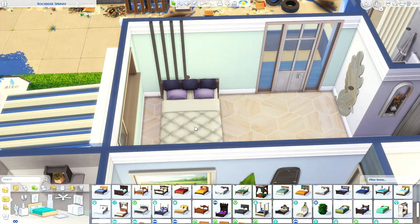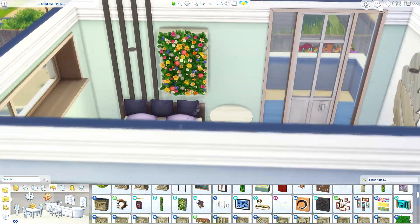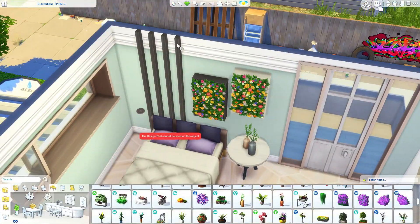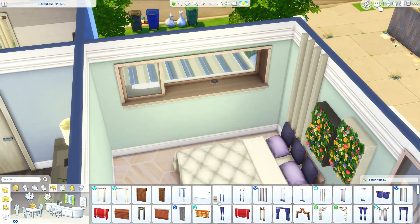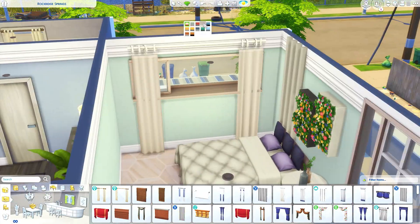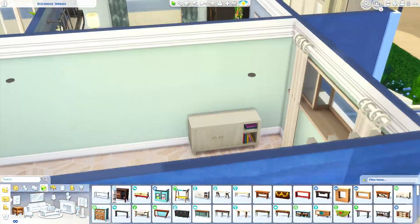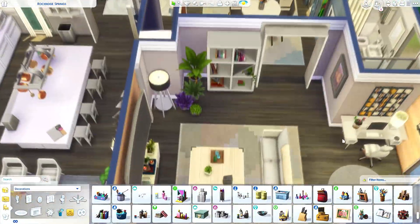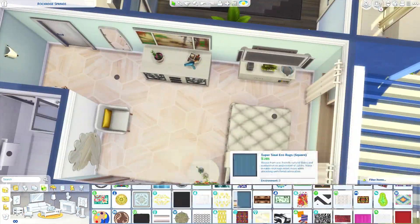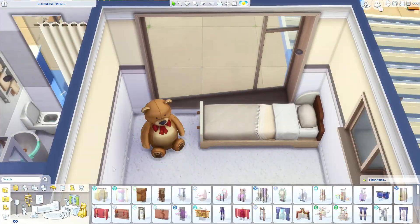I was trying to find a way to switch up the bedroom setting instead of just a bed with two bedside tables either side, so I used one of the new shelving units which made things look a bit different. The backyard for this home is kind of a side yard — I don't do those too often on a 30x20 lot. This room here I would probably say is a teen's room, but keeping things neutral, it doesn't have to be. Above the bed I used some of those wall plants — there's a lot of variety with those in this pack.